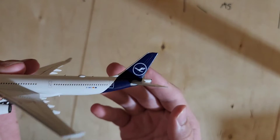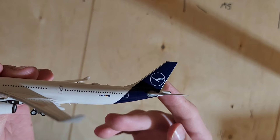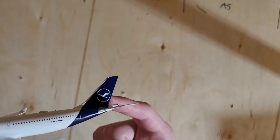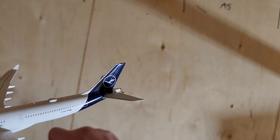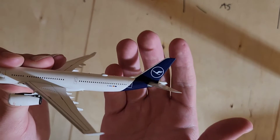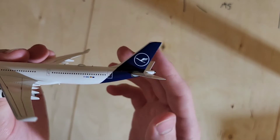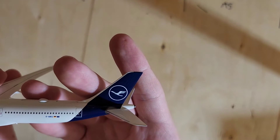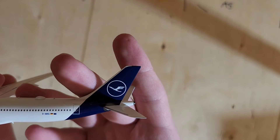Right here we have the midnight blue or navy blue tail. It's not really picked up by the camera too well, but if I turn it enough you can kind of see the blue. In person it is lighter than what the camera is showing. And then we have the Lufthansa logo in white.